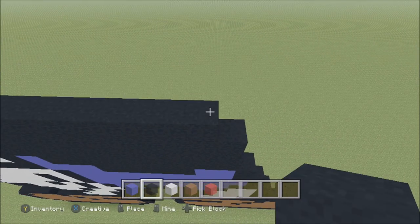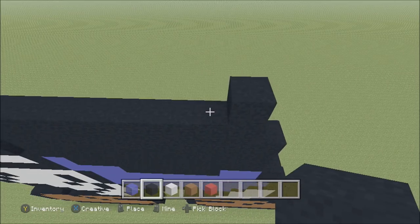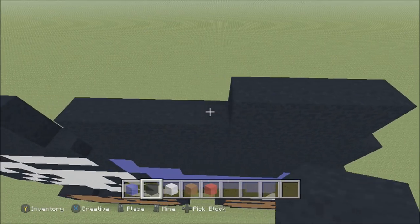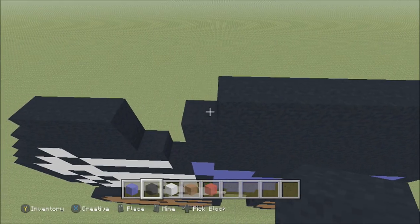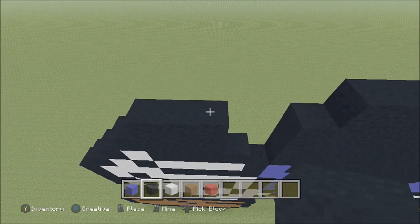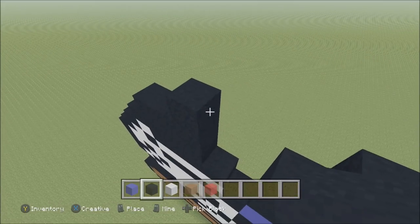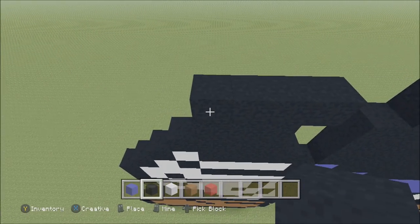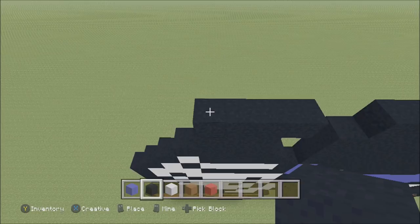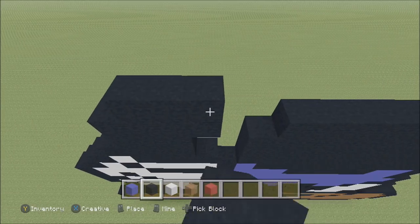Move up. Build up here on the right above the black with a black. To the left add seven black. Skip three. Above this black, build up with a black. To the right add a black, to the left add two black. Move up, move in one block from the left. Above this second block of black, build up with a black. To the right add two black.